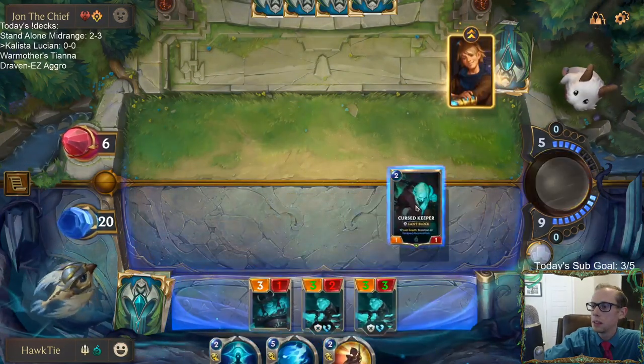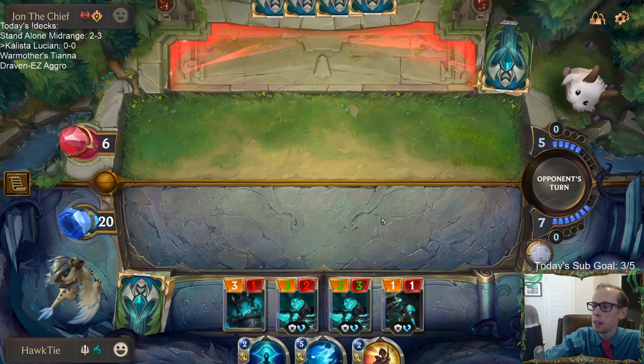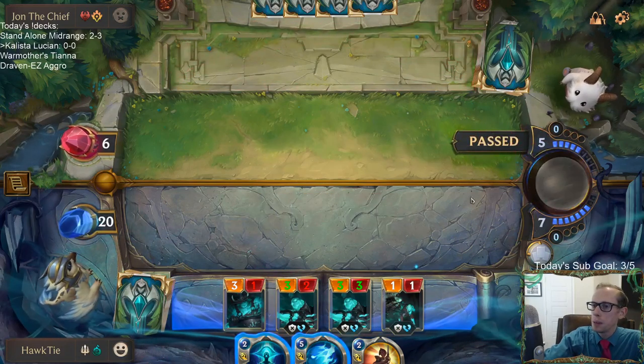The Undying-Chronicler combo is pretty nice. Ezreal's leveled up.